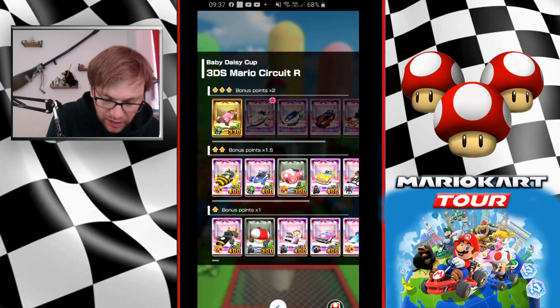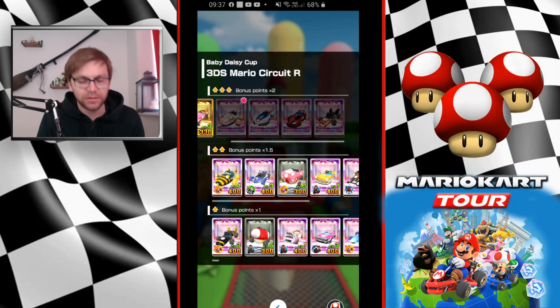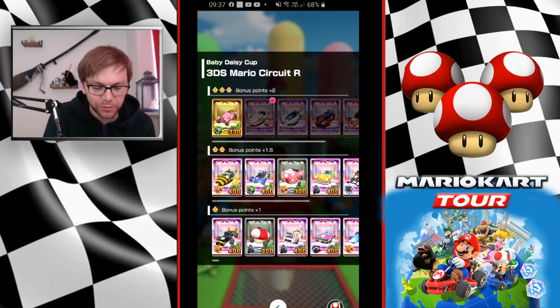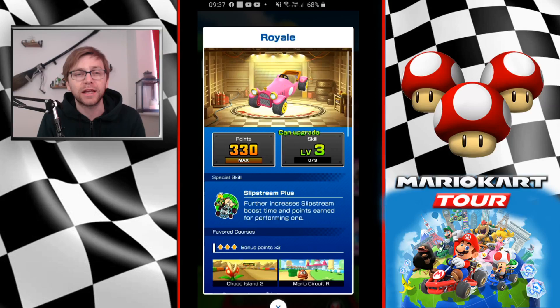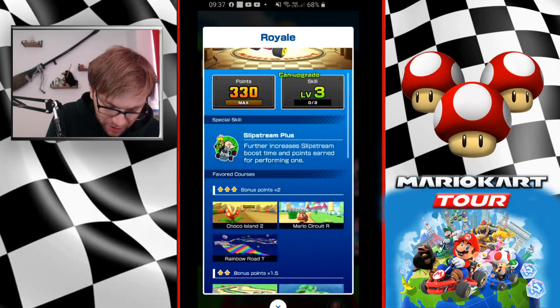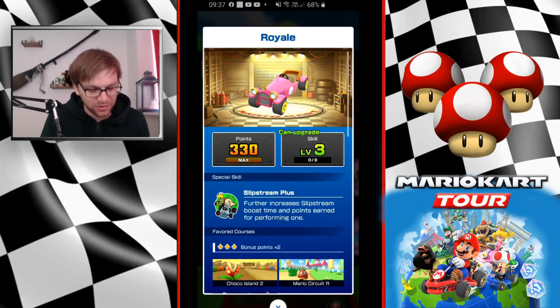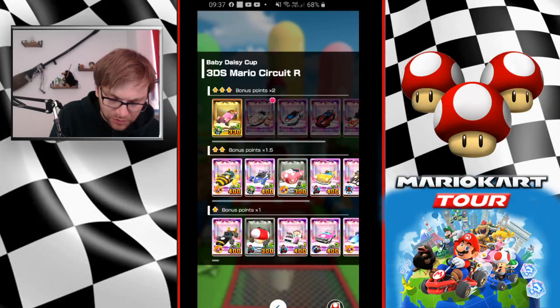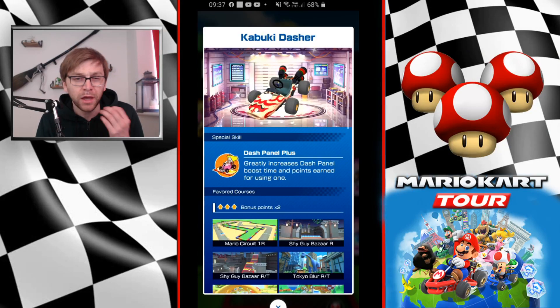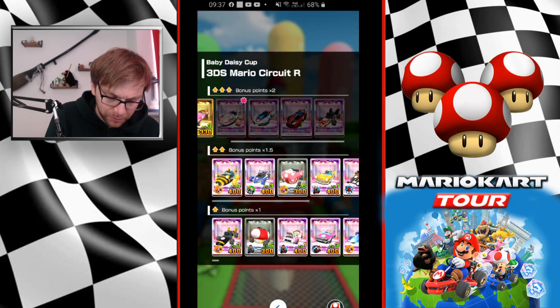Moving on to kart setup — not as many options here because we have four high ends and one super. The one super is the El Royale with Slipstream Plus, which is not a great special skill, so you probably have better options with some of the high end karts. Kabushi Dasher and Wild Wing both come with Dash Panel Plus, which is a good special skill to have.